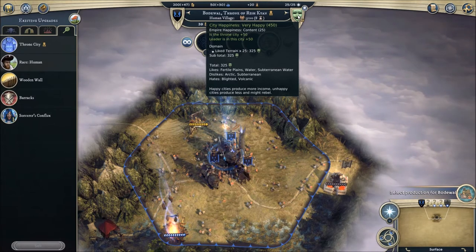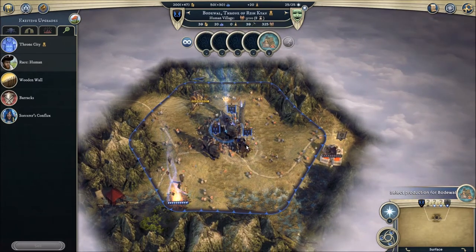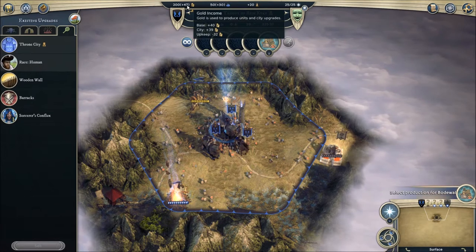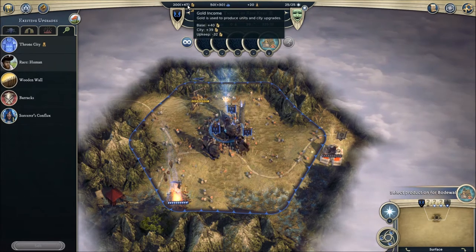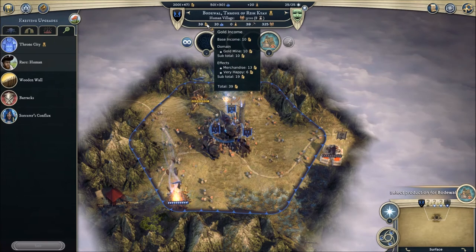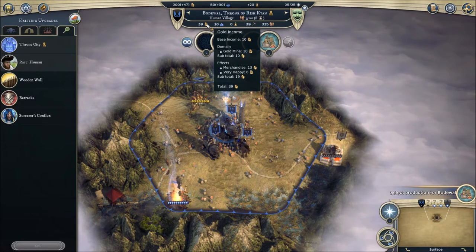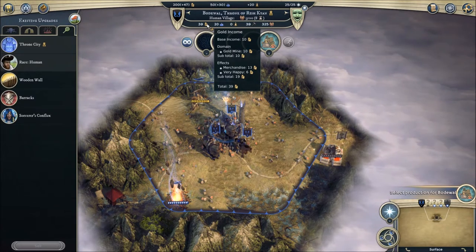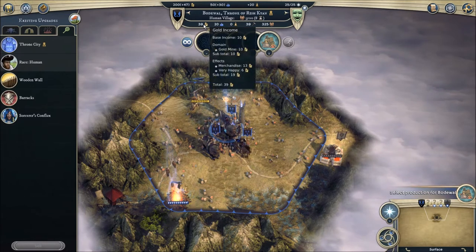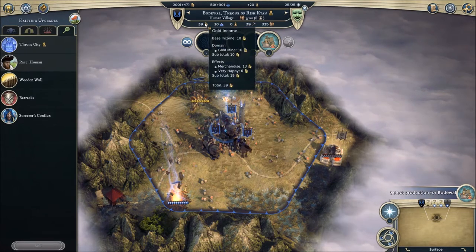If you highlight your gold income, you'll see that a village has a base income of 10, and the next step up has a base income of 20. I'm actually getting six extra gold for being very happy, so I'm making 39 gold. You're only making 30 gold. Happiness does have an effect on gold.